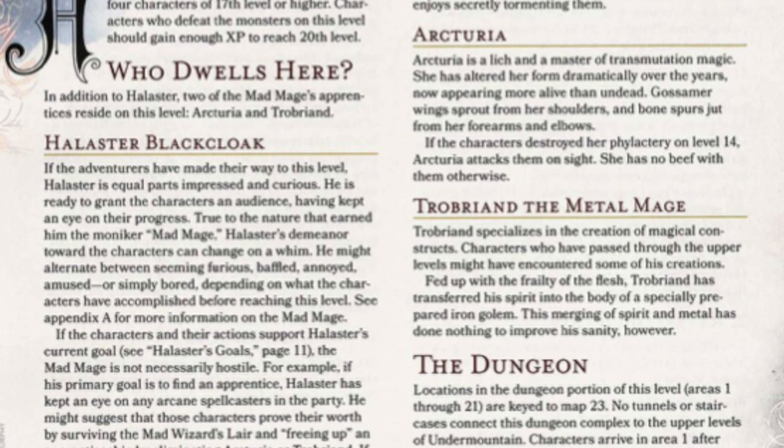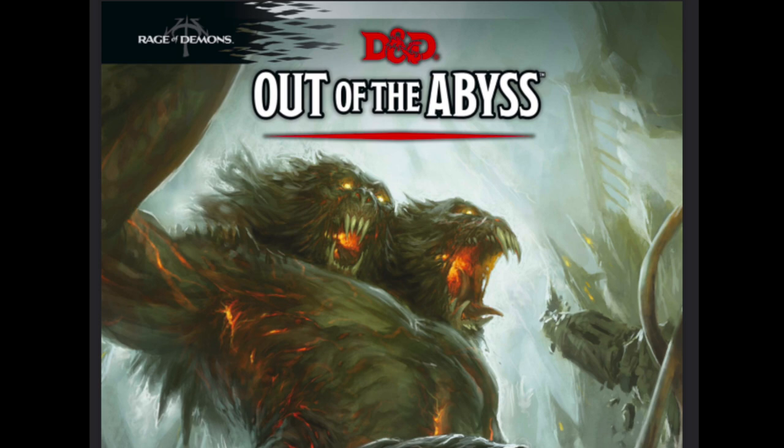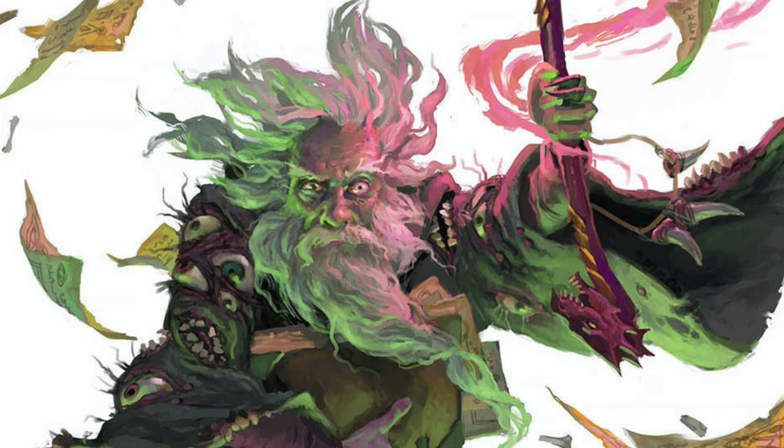Once the players escape, they must make their way back to the top level. If you want to keep the adventure going, have the players be captured by drow, providing an epic start for Out of the Abyss — though you'd have to rebalance all the encounters. Not everyone stays dead in Undermountain: Halaster returns after a period of days and everything starts all over again, which makes the whole thing seem kind of pointless. My recommendation — if the players kill Halaster, keep him dead. There's nothing worse than spending months playing only to be told the quest was pointless.